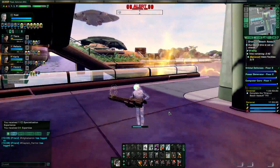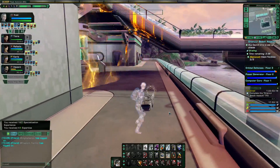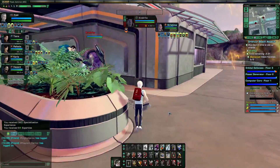Depending on which team you are, you're either on the first floor or second floor for the first phase, and basically you're defending the place. But you can go upstairs or downstairs if you want to — you're all working together anyway.